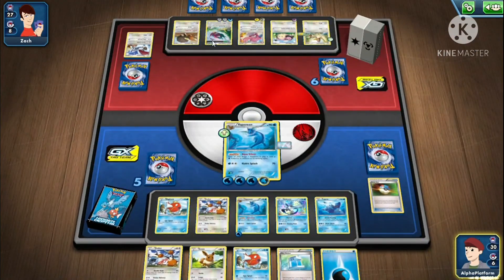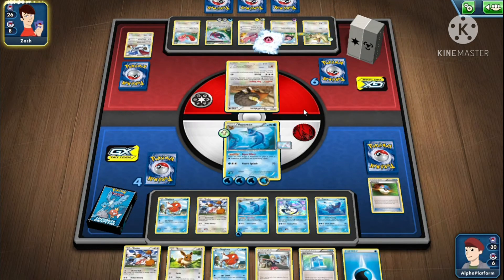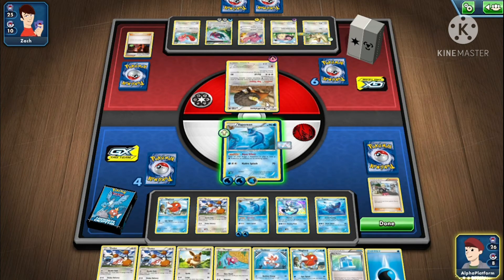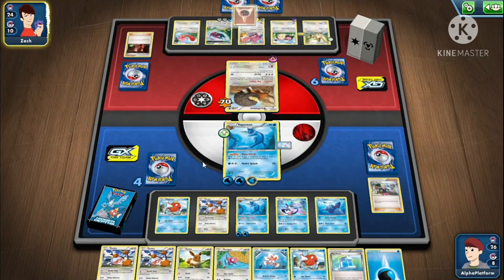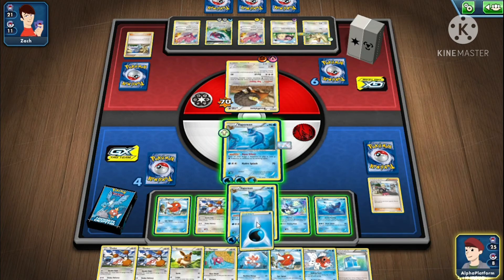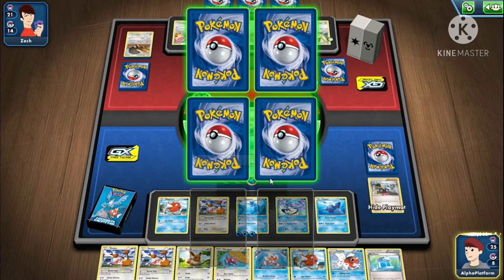Let's see what they're gonna promote. I'll promote the Unfezant — but they are bots, you never know what they do. I think I forgot to put the energy, but we'll be fine. We got the energy — that's the important part. Hydro Splash. What you want to do is keep attacking — just keep Hydro Splashing. Keep doing it and you'll somehow win.